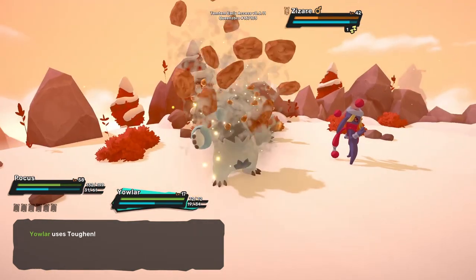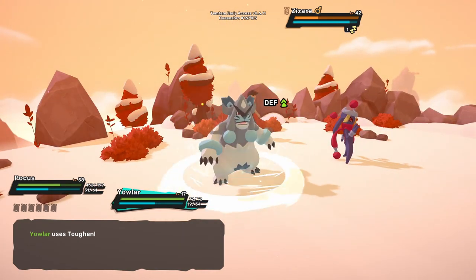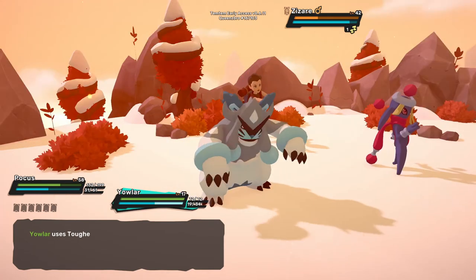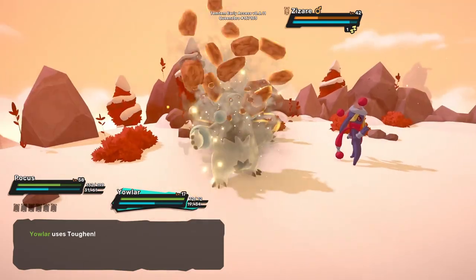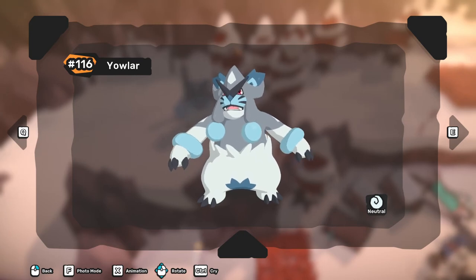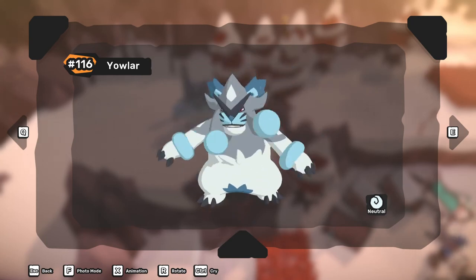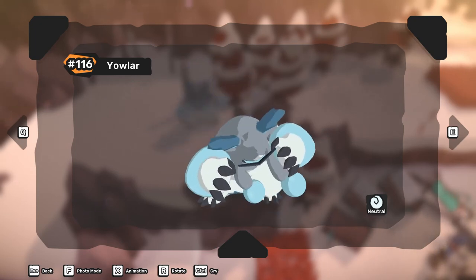For egg moves, Yowler can learn through breeding Toughen — a status condition that costs 15 stamina with 1 hold, which increases the user's defense by 2 stages — similar to Block, which can be taught to Yowler through a technique course. For allies, I recommend a melee Temtem to get the Show Off vigorous boost, and a Temtem like Kinu, since Kinu is one of the best Temtems as of now that boosts its ally's stats.